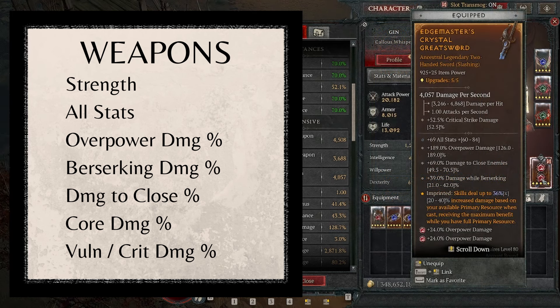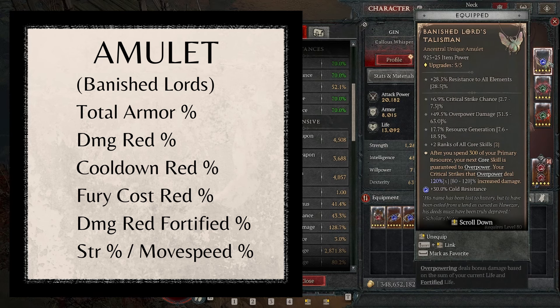Now for the Amulet, we're using the Vanish Lord's Talisman — another drop from Durial. Its unique passive: after spending 300 primary resource, our next core skill is Guaranteed to Overpower, and crits that overpower deal 80-120% increased damage. It also gives us critical strike chance, overpower damage, good resource generation, and two to core skills. If you don't have access to this, use an amulet with total armor, damage reduction, cooldown reduction, and fury cost reduction — or damage reduction when fortified, critical strike percent, and movement speed percent.